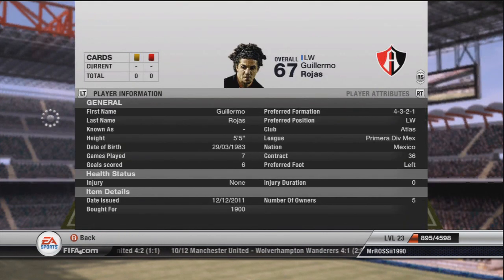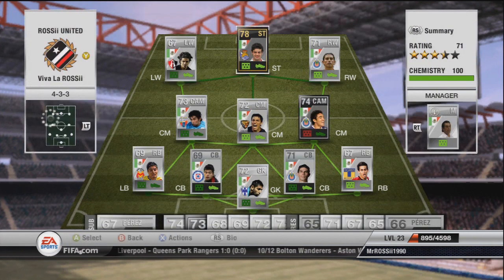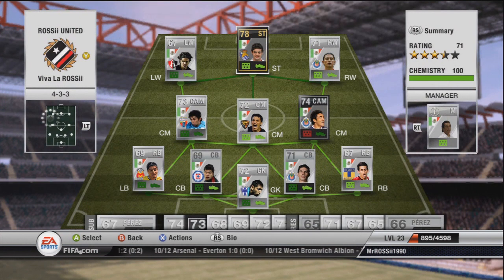Left wing we've got Rojas, 5 foot 5. Unfortunately he's a 2 star skill mover, so that's pretty poor. But he's 92 pace which makes up for it - he can cut in and do a couple of step overs or little rolls. He can't even do a roulette which is quite shocking. I've got the silver Vela but I've chosen to go with the informed Vela here. Bought him for 18k - the informed one of course. He's so good guys - 88 pace, 82 shooting, also a nice 76 dribbling. He is so good to have in a team like this.